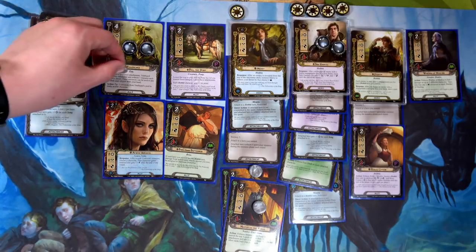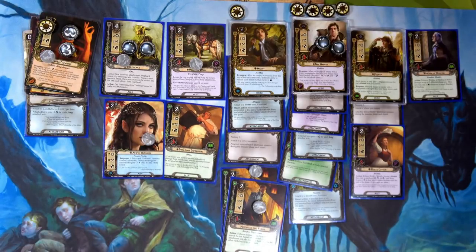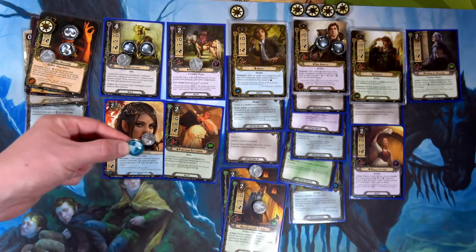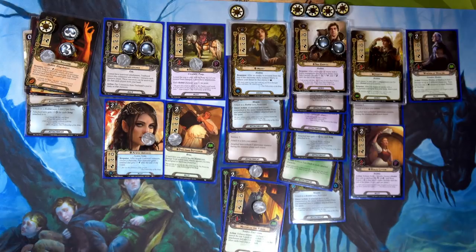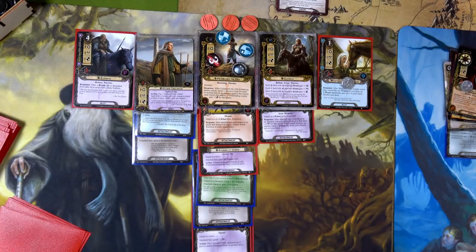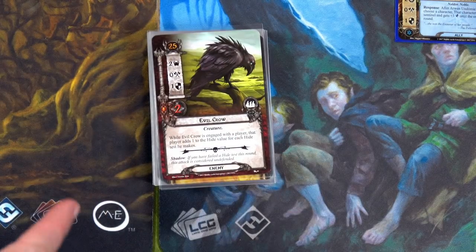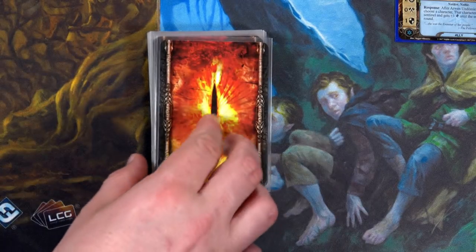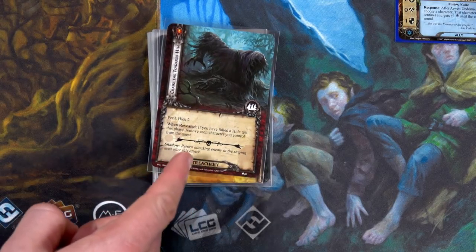Questing this round: Frodo for three, Treebeard for five, Bill the Pony for six, Arwen for eight giving Grim Bjorn plus one shield, Butterbur for nine, Pippin for eleven. On the Rohan side: Gildor for three and the Horse Breeder for four — total 15 willpower. There's seven threat in the staging area. Let's see what we get: Evil Crow for the Hobbit deck, and Peril with Hide 2 for the Rohan deck.